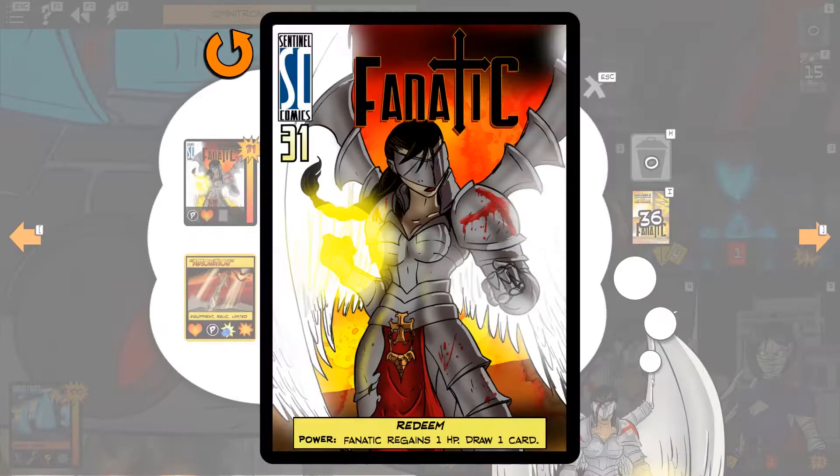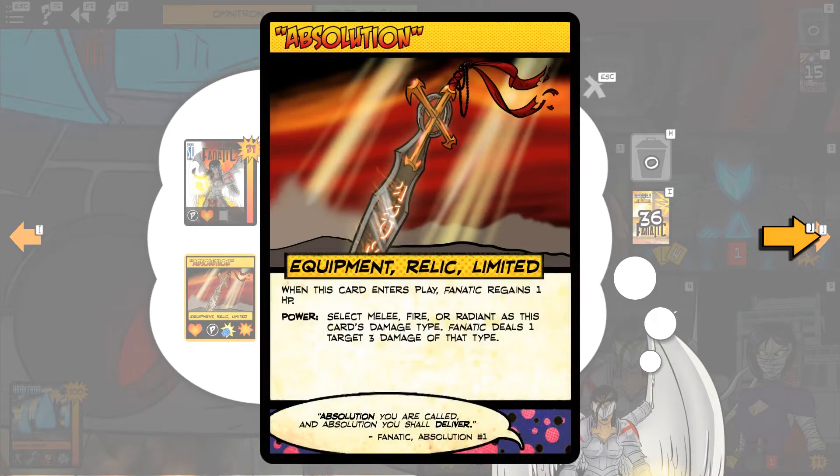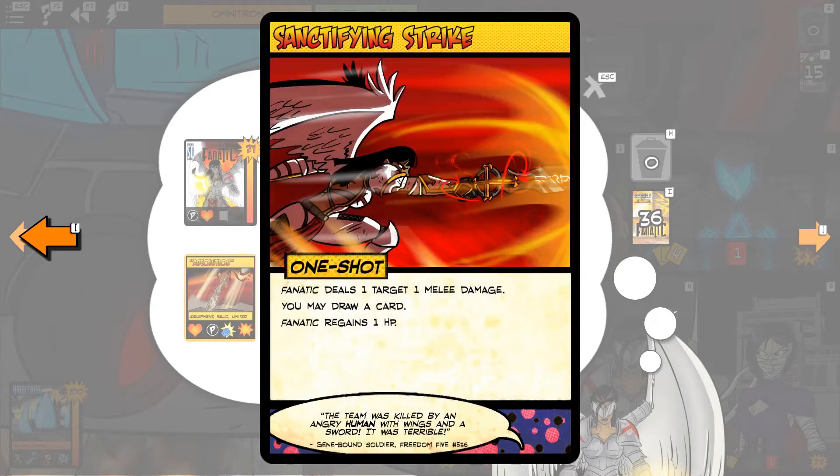Here we have Redeemer Fanatic — she's a variant of Fanatic where she has the power Redeem: Fanatic regains one HP, draw one card. Her opening hand is Absolution, which is fantastic for some damage. Divine Sacrifice lets her deal three targets one irreducible damage, then redirect damage dealt by those targets to Fanatic. Embolden allows someone to grant an extra power use at the cost of Fanatic doing the damage. Sanctifying Strike deals one target one melee damage, draw a card, regain an HP — sort of an all-around utility card.